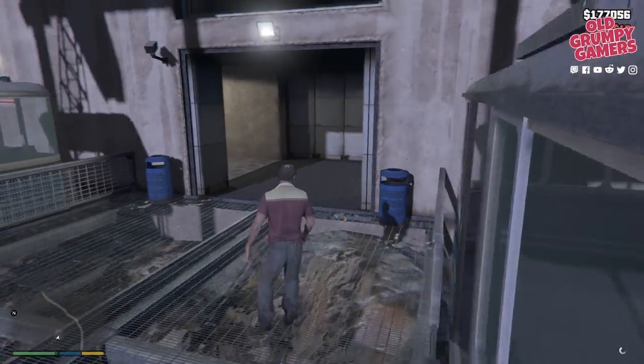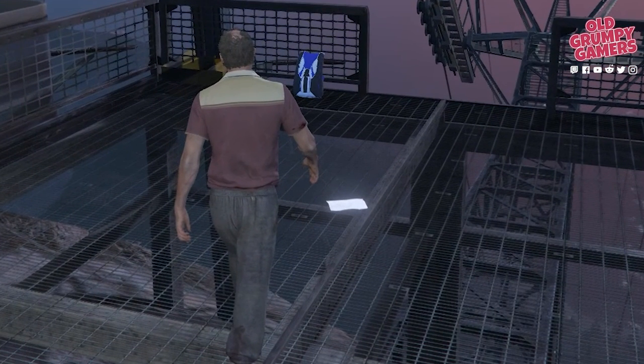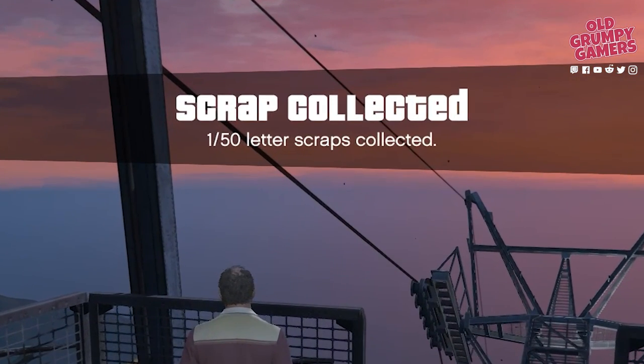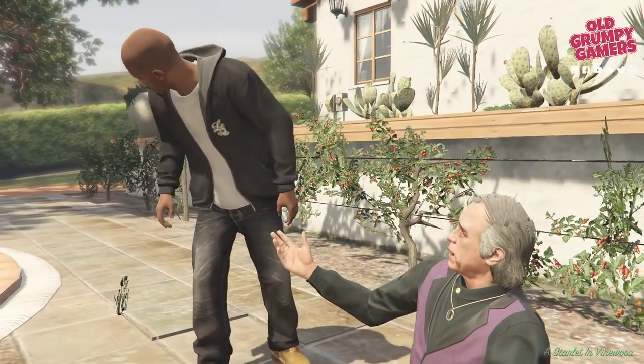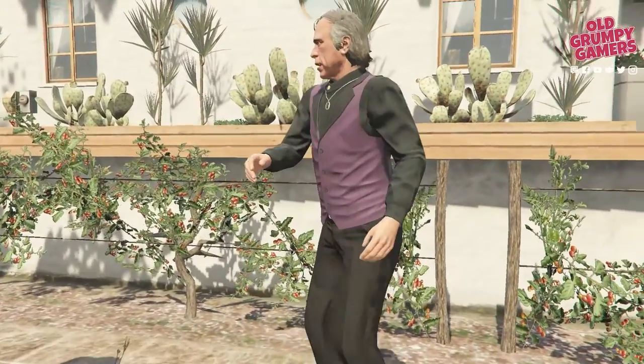At some point you may have stumbled across a glowing piece of paper, likely at the top of the crane near the construction site or next to the Mount Chiliad cable car landing. If you pick one of these up, it starts the characters on an extended quest to find out who killed Lenora Johnson. In order to complete the quest and find out who Lenora's killer is, you need to collect all 50 scraps.